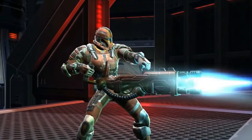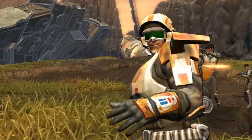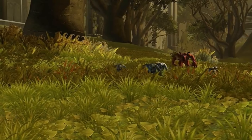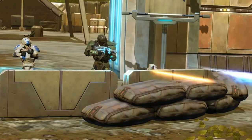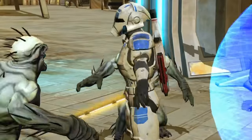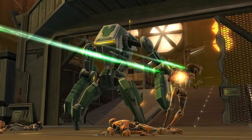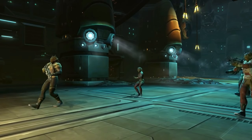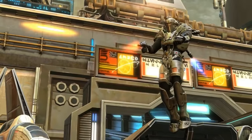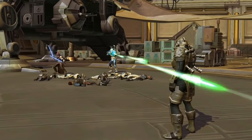The Trooper can become a Commando or Vanguard. Commandos can be ranged DPS who use a heavy blaster cannon and specialty ammo, or healers that shoot Kolto from their gun and act as a field medic. Vanguards can be close-range DPS that attack with knives or fire and have an ability to close the gap fast, or they can become tanks who defend with personal shields and adrenaline stims. The Bounty Hunter is the mirror of the Trooper and can become a Mercenary or Powertech. Mercenaries can be ranged DPS wielding dual pistols and missiles, or healers using Kolto and healing scans. Powertechs can become close-range DPS whose attacks mainly involve fire, or tanks that defend with personal shields and heavy armor.